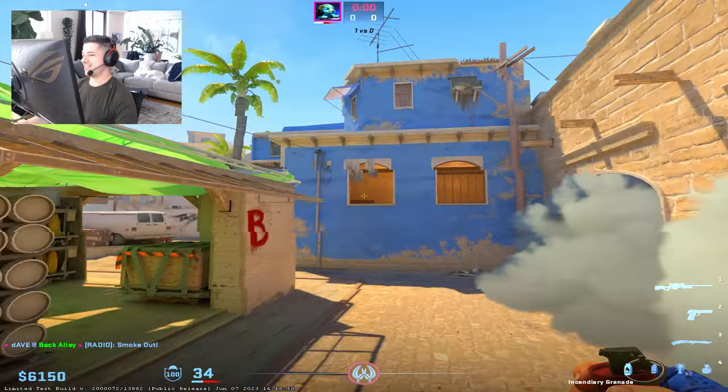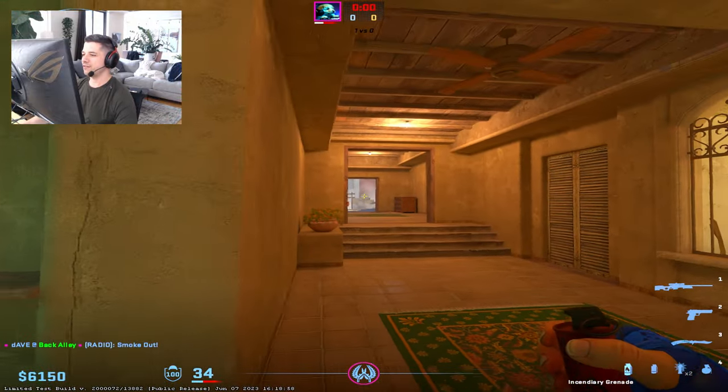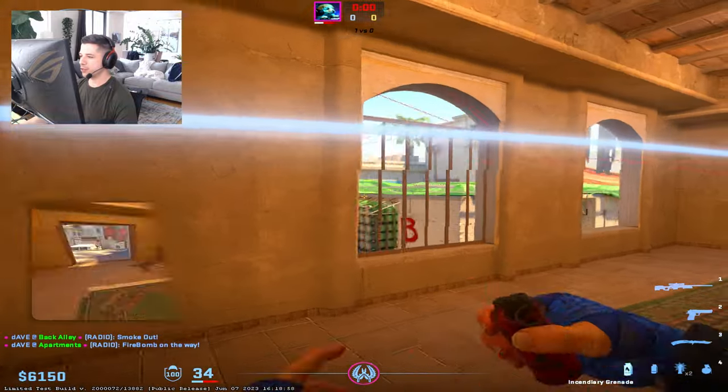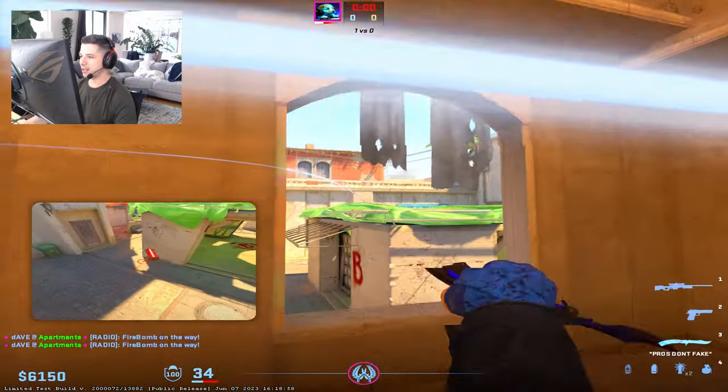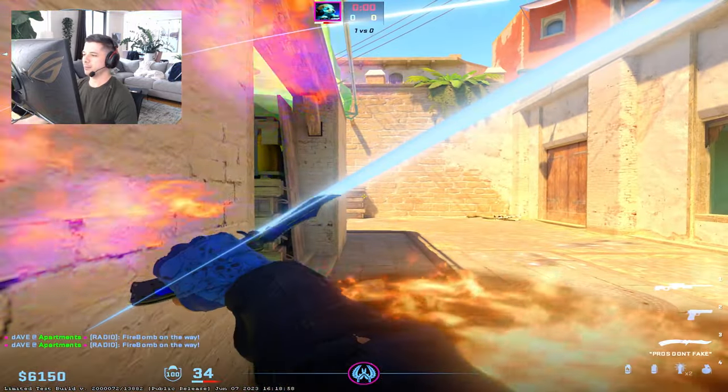From here I would recommend having your first or second player molly van like this, and maybe a third player mollying empty like that, kind of off that back wall — always getting that molotov down because this is kind of that safe zone that a lot of players like to play.